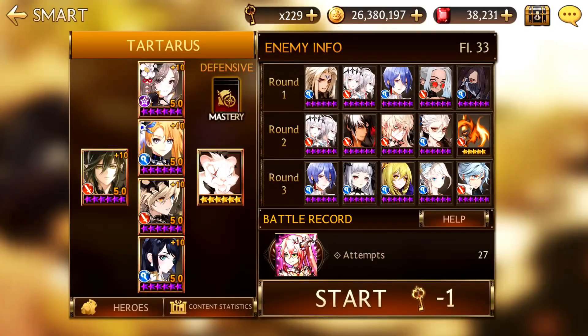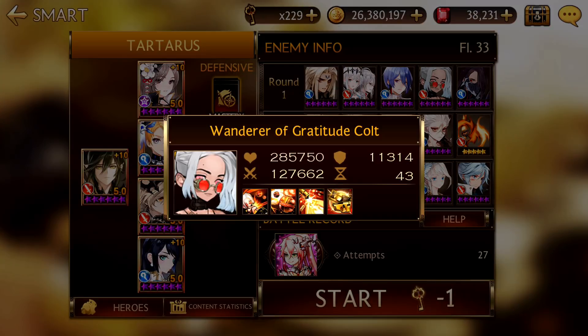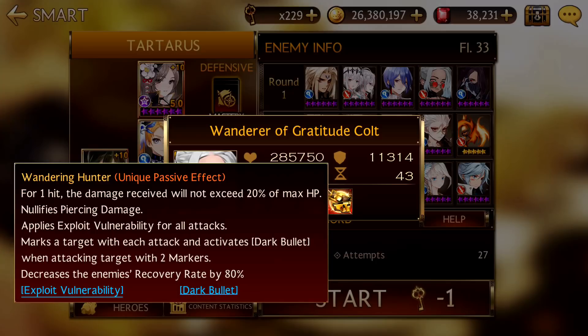For the first round, we have Mercure and Sylvester and Bruns and Branzo — 3 Berserk heroes in total. And we have Colt who is very annoying and she has an HP cap, so she takes damage not exceeding 20% of max HP. That is why we cannot use B-Dum because B-Dum only has 1 hit and it will be very inefficient to use B-Dum against Colt. You have to use a DPS with more hits so they can deal more damage to Colt in a shorter period of time.